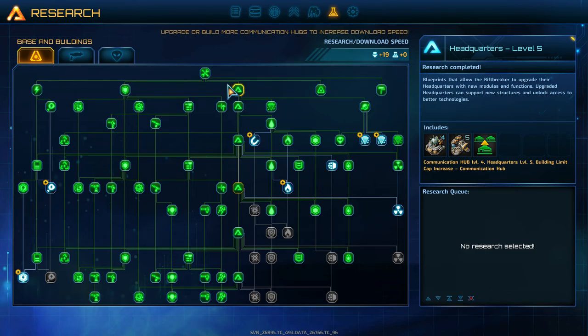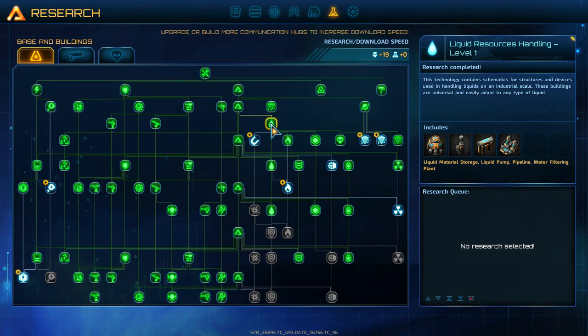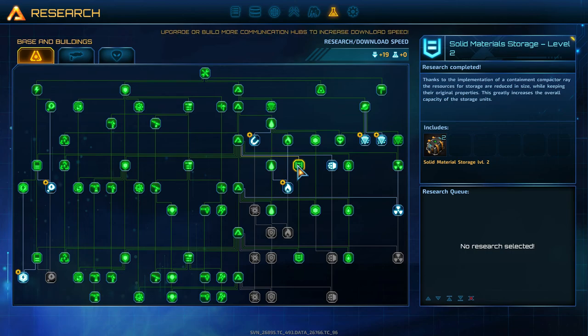Build a lot of communication hubs — it speeds up your research downloads. The next thing you want to do is, if you cannot find the ore you need on a map in survival, I suggest you get Carbide handling. Then go down into liquid resources handling level one and come over to basic resource production level two. You want to get this ASAP. Your storage facilities are going to be at capacity because all the level one facilities require a lot of them.